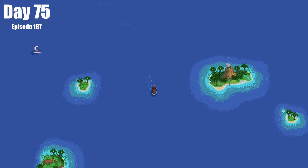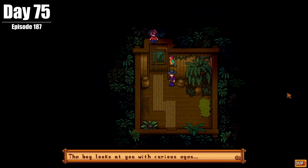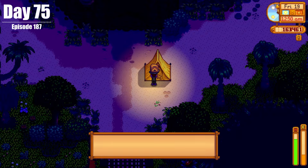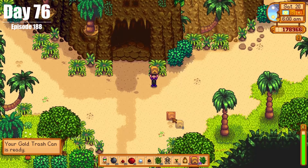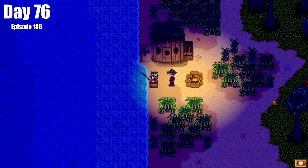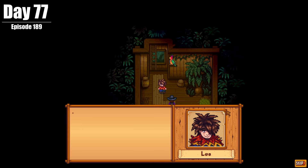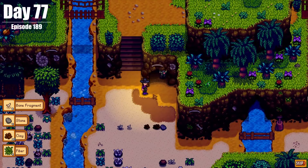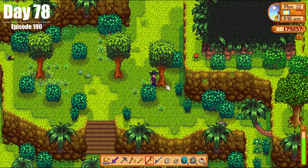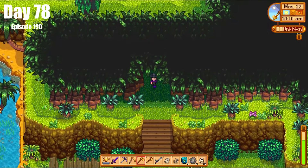On Day 75, we went to Ginger Island for the first time, exploring the island and meeting some folks before using a tent kit for the first time — sleeping on the ground, because it's what we do here. On Day 76, we woke up on Ginger Island and managed to unlock the forge by going through the volcano. We also talked to Birdie for the first time, who was fishing on the West Coast. On Day 77, we found out Leo's name, found and rescued Professor Snail, and found some more golden walnuts.